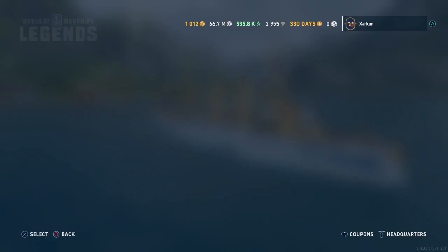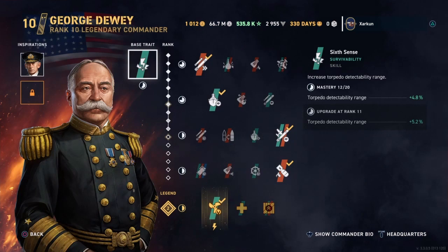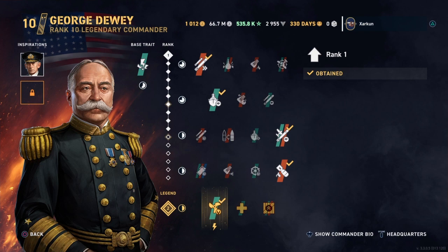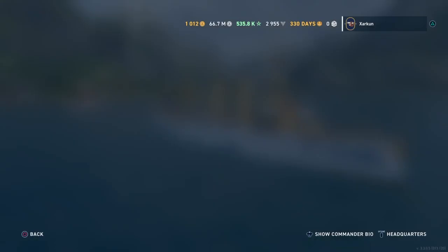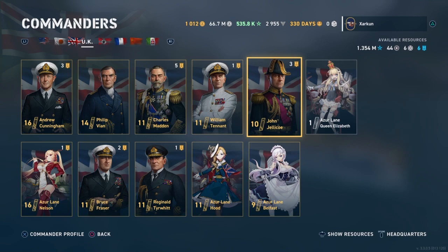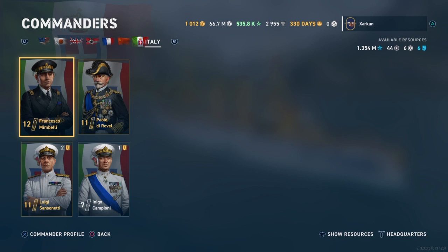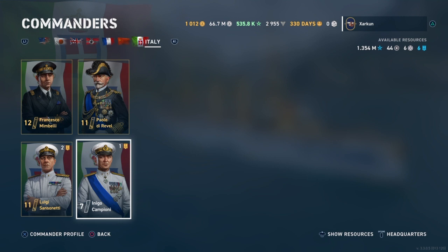Once you have a commander, you upgrade it in the following way. Every nation starts off with a base commander. George Dewey is the base commander for the Americans. For Japan, you have Togo Haiichiro. For the British, it's John Jellico. For Germany, it's Reinhard Scheer. For France, it's Louis DuFourney. For the Russians, it is Nikolai Von Essen. And for the Italians, it is Inigo Campioni. You get access to these six base commanders just by starting up the game. All the rest of them you have to get out of crates or buy from the store.